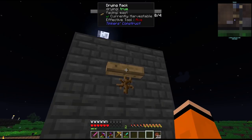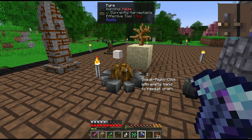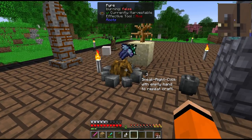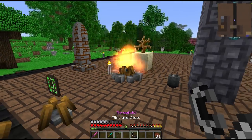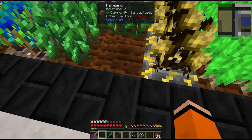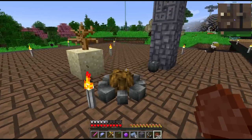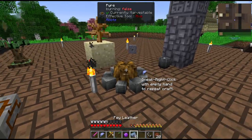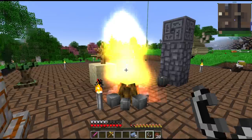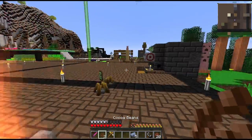We have our dead bush - let's transform this thing. We just need one more component for this transmutation ritual which is the moon glow leaf, which we can also make into seeds and plant so that we don't have to craft it again. Now we have the bush planted and we have everything we need for this ritual. Let's light it up - hopefully this works.